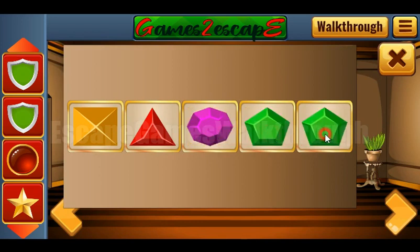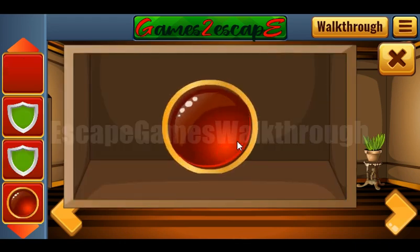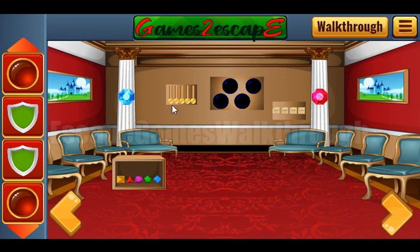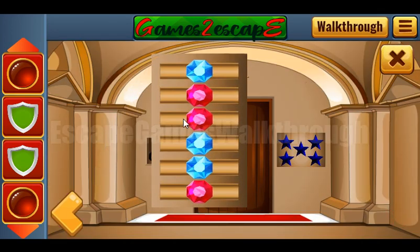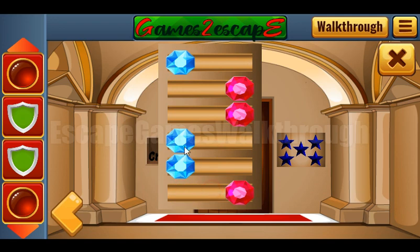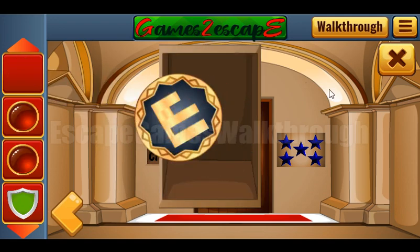Next, going further to the right, let's look at these two gems. Blue is on the left side and pink is on the right side, so we need to move them — blue to the left and pink to the right. We get one more gem and also a token, which we will use later.